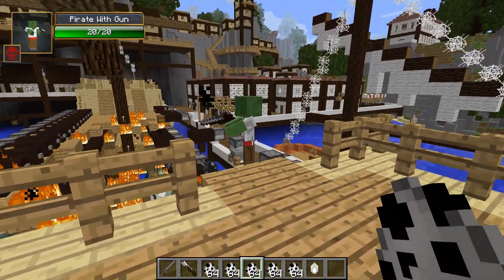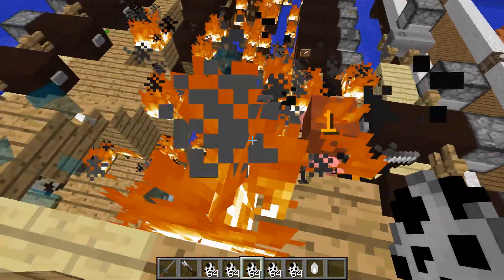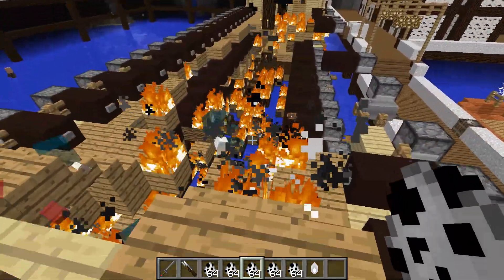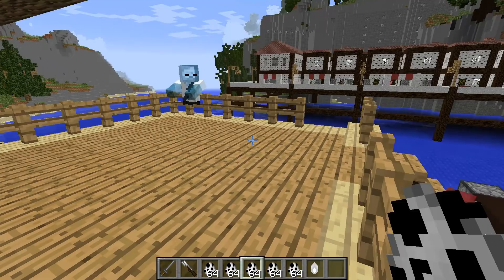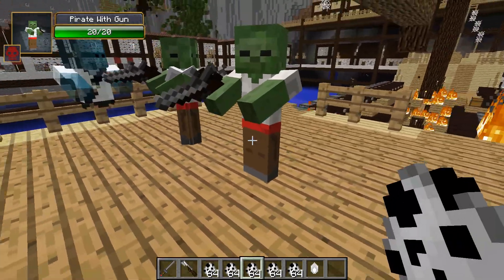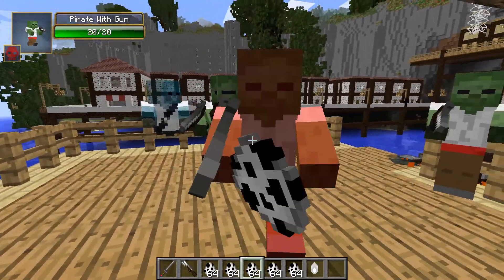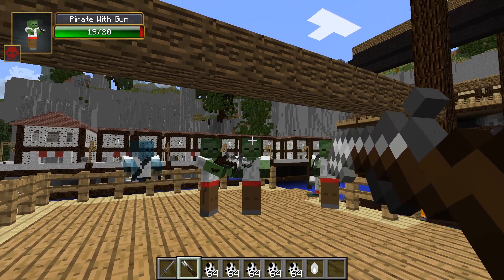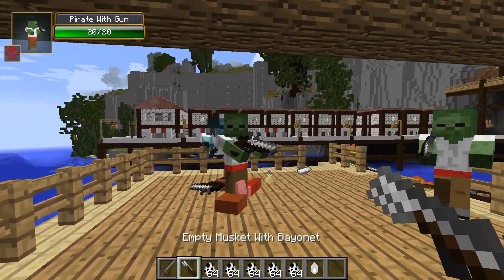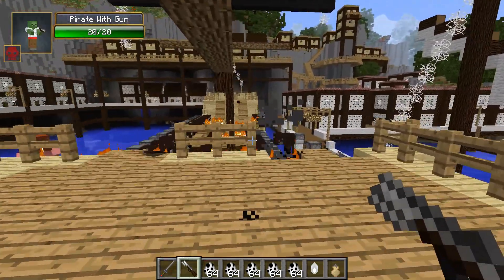Next is the pirate with a gun — he's got the flintlock, so the lesser gun, not the top-tier weapon. He actually fired it during the fight, which looked awesome. After defeating him he dropped an iron plate and some shots — it fits perfectly with what he's carrying. Very well thought through.